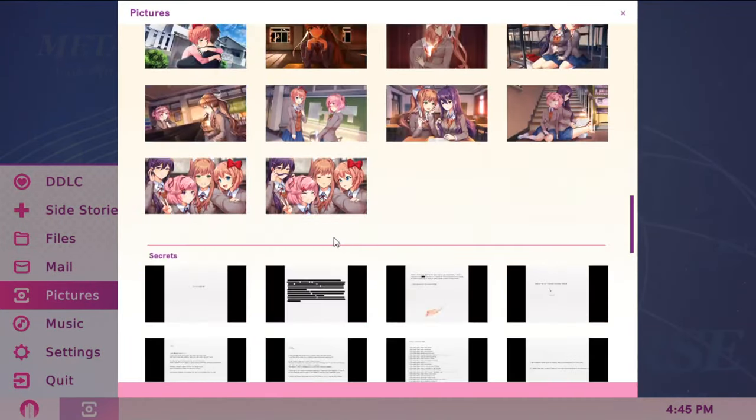With that done, here are all of the backgrounds from the game. You unlock them just by playing the game, so there's nothing really to say here. This background is from the side story. To get this one, you need to select the word 'Doki Doki' during the poem game.